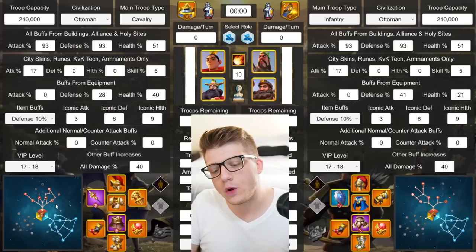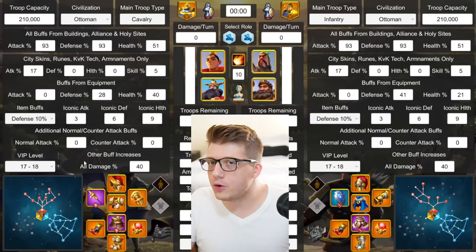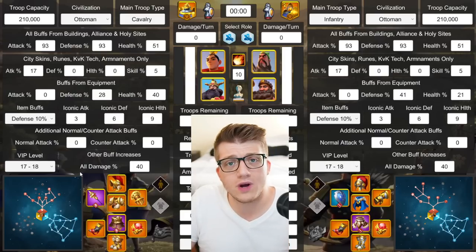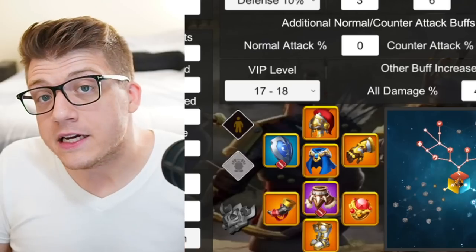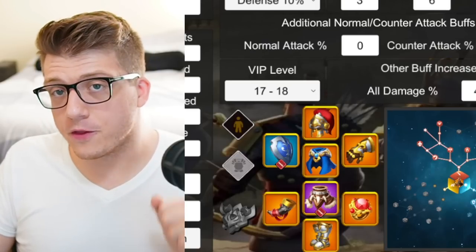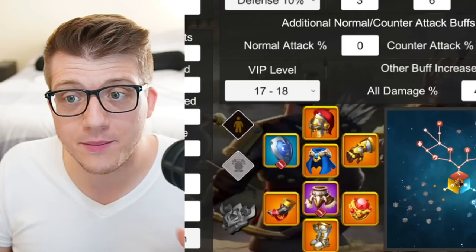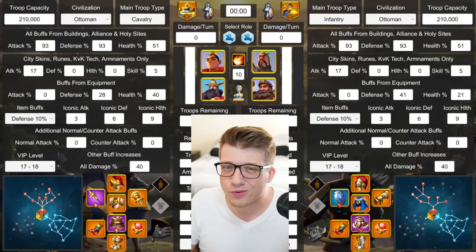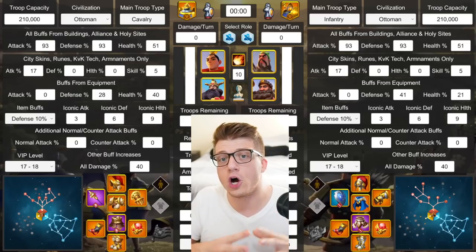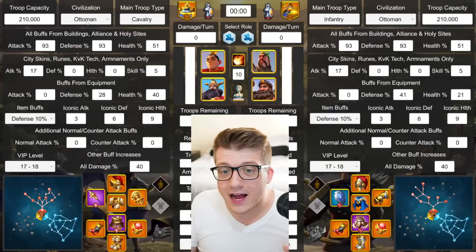It's worth noting that Hua is one of the few cavalry commanders where you may actually consider going Rally and Cry, because 15 more damage for the first 10 seconds could be pretty significant if you're doing hit-and-runs. Nonetheless, I think the skill tree is probably your safest bet for long-term engagements. I also made assumptions: Ottoman Empire civilization for the 5% skill damage bonus, and a 5% skill damage city skin — Twilight Falls.